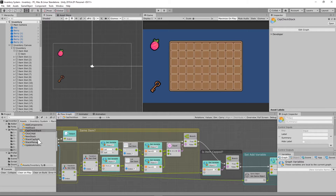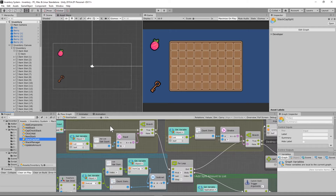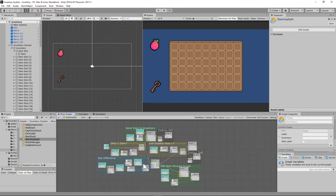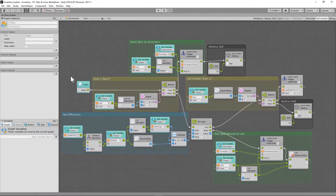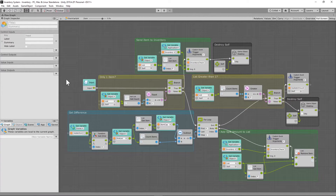We also need to make one more flow macro called 'stack cap split'. This one is a great deal bigger. The reason we need this: with cap check stack, we check if there's room for the item. But if there is, we still need to check the number of items we need to fit in there — and that's what this flow macro is responsible for.